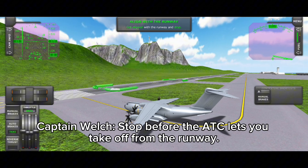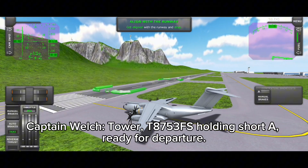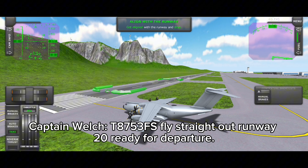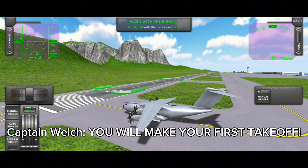Stop before the ATC lets you take off from the runway. Tower, Tango 8753 Foxtrot Sierra, holding short Alpha, ready for departure. Airbus 8753 Foxtrot Sierra, fly straight out on runway two zero. Tango 8753 Foxtrot Sierra, fly straight out runway two zero, ready for departure. Now you can line up to the runway and you will make your first takeoff.